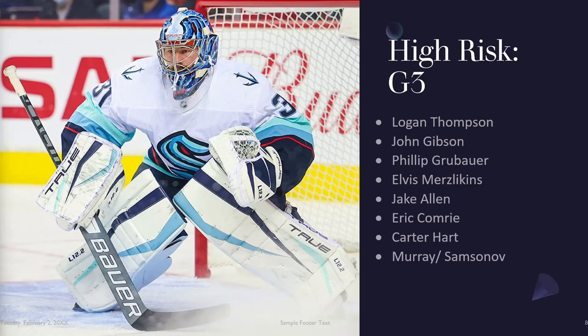Your G3s are typically your high-risk candidates — guys you're swinging for the fences on. Logan Thompson is interesting: Robin Lehner's injury opened up a huge opportunity for him. Vegas had the eighth best shot suppression numbers last year but just didn't stay healthy. They still have Pietrangelo, Theodore, McNabb, and Martinez on the blue line for a good goaltending performance. However, be careful — Vegas is proactive, and if Thompson struggles early, they have at least $5 million in LTIR relief from Lehner's cap and will go find somebody else after 20 bad games.